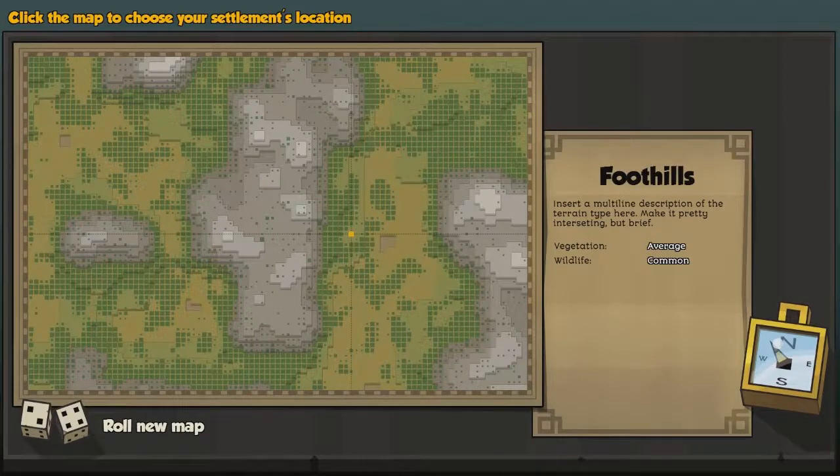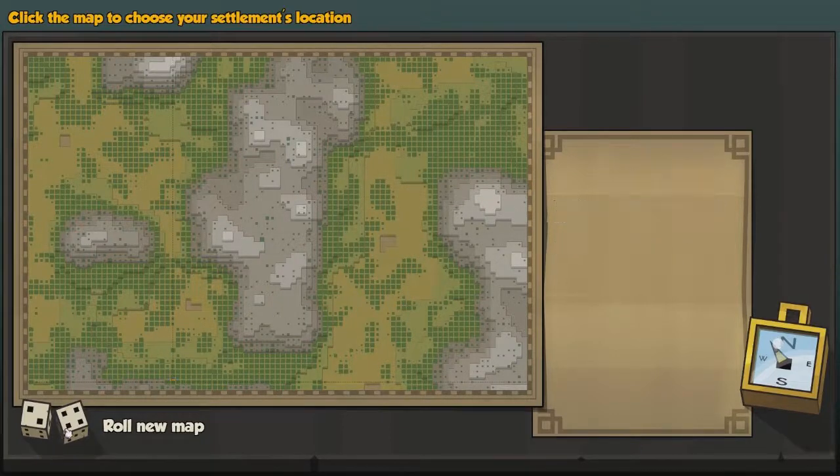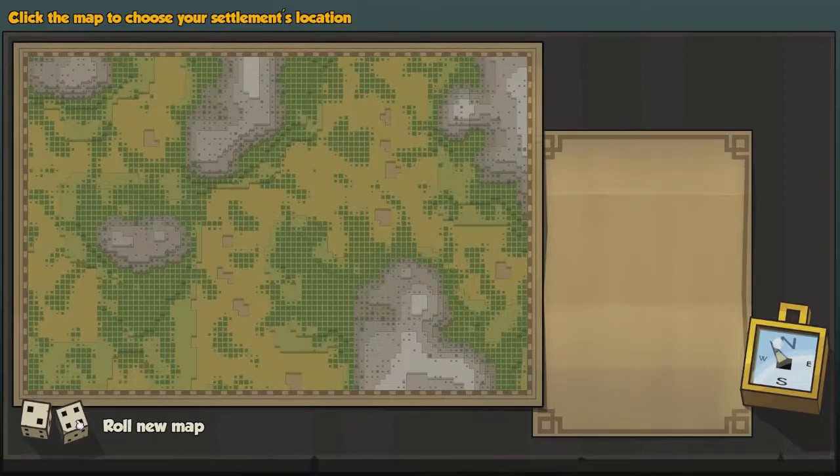Hey guys, welcome back to Stoneheart with me Banto. What I'm gonna do today is show you the latest Steam opt-in version. This is still Alpha 5, but it's a later version with new features that's gonna come for the non-Steam opt-in version. So if you have the game on Steam you can get this version yourself by opting in. Let's start out with the new map and I'm gonna show some new things for the game.